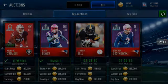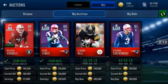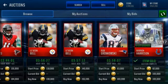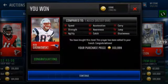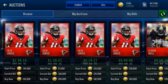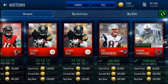Those two snipes together made me about 70k profit in just a few minutes — that could happen to you too. Oh look at that — a Gronkowski dropping for 103k! I got it! We just saw one sell for 160k, and I just picked that Gronk up for 103k — no competition at all.